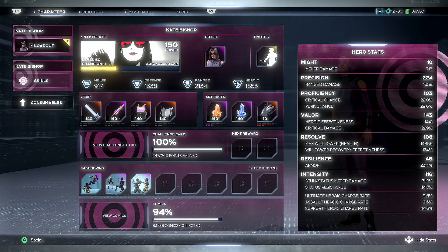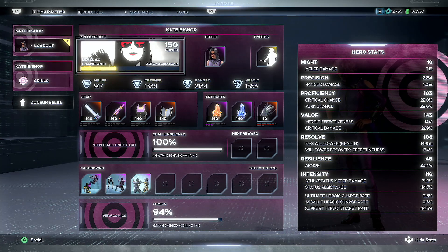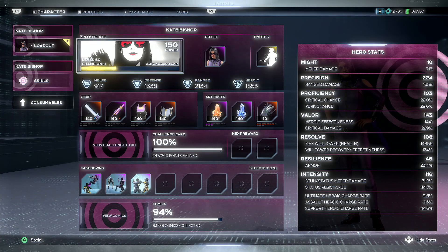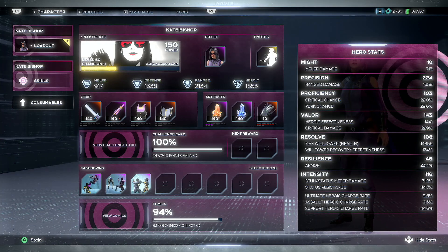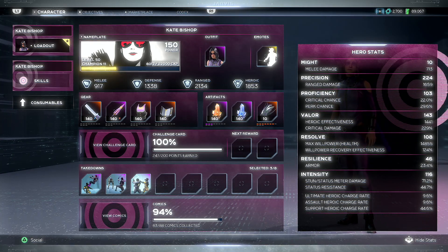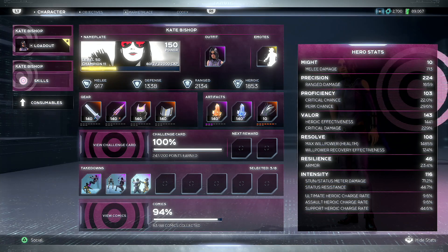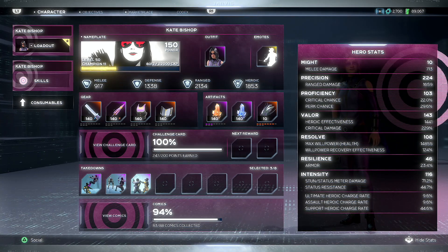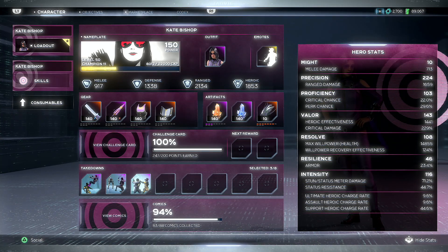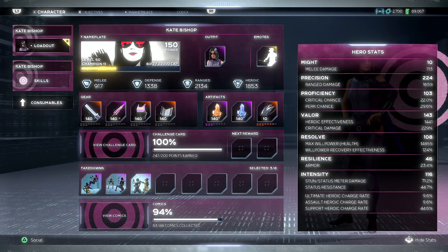Our heroics don't do the big damage so I'm not too focused on valor, but it's not too bad. Running 103 proficiency to get our crit chance and perk chance up. Every time our perks proc it gives us huge bonuses on damage, and that crit chance gives us more chance to do high damage. The valor number is mostly there for critical damage — I wish it was a little higher, but it all comes down to luck of the draw with the rolls and the gear you get.